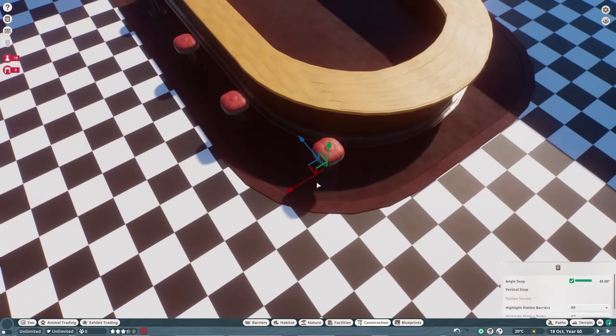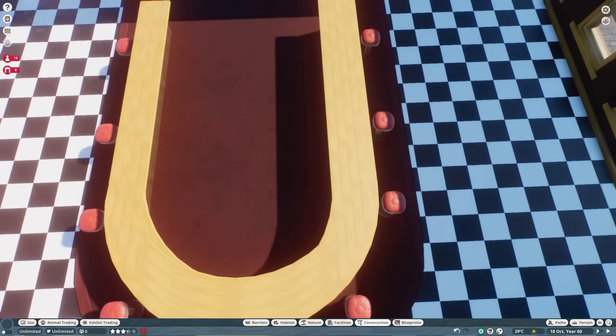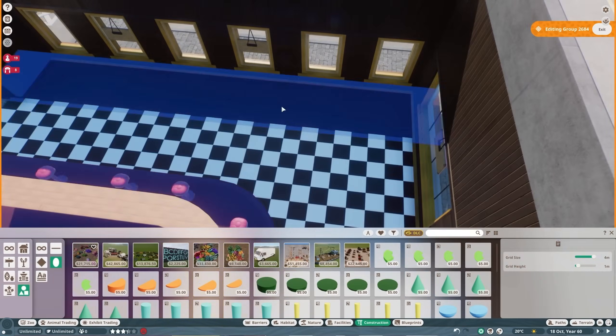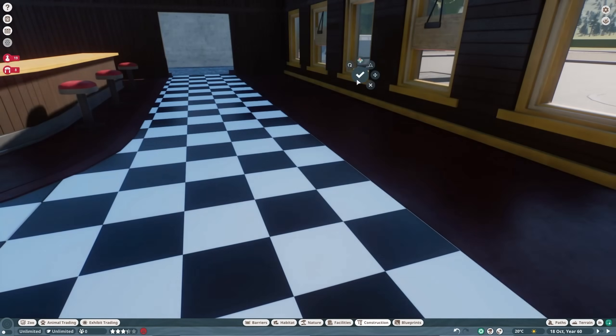The stools will sit around the side of the bar. Again, everything feels a little bit too big because the building is a little bit too big — the bar in particular could do with being just a bit smaller.